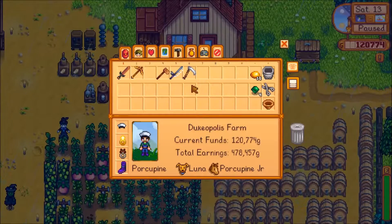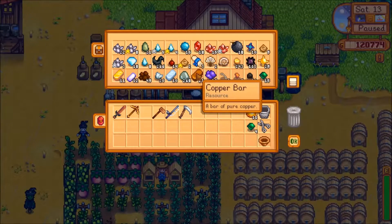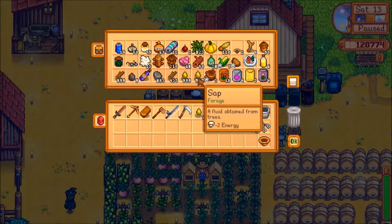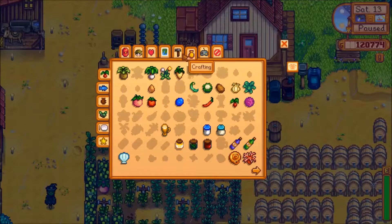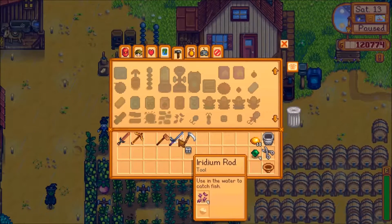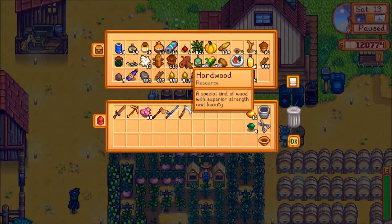A Trap Bobber is created with 10 sap and 1 copper bar. It is also recommended to eat foods that boost your fishing ability. Willy at the Ocean sells trout soup if you can't create any fish skill boosting foods yourself. I also highly recommend that you have fishing at level 10, but certain legendary fish can be caught before reaching level 10.